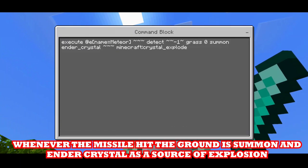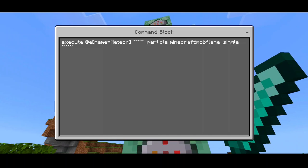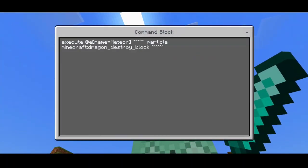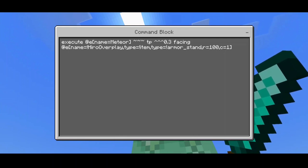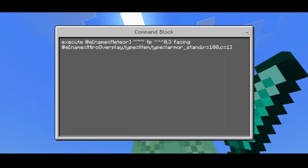Next: execute @e[name=meteor] ~~~ particle minecraft:mobflame_single — which adds the fire effect to our homing missile. Then another effect command: execute @e[name=meteor] ~~~ dragon_destroy_block ~~~ — it's basically the same particle command structure. Then: execute @e[name=meteor] tp ~~~ 0.3 facing @e[type=!item,type=!armor_stand,r=100,c=1] — this teleports the missile facing the nearest target within radius 100, excluding items and armor stands. Put your own name here so it won't target you — that's why I put the name on it, so don't copy my name, use your own.